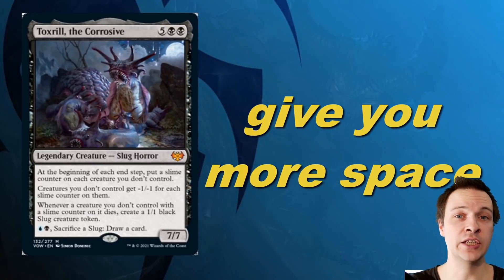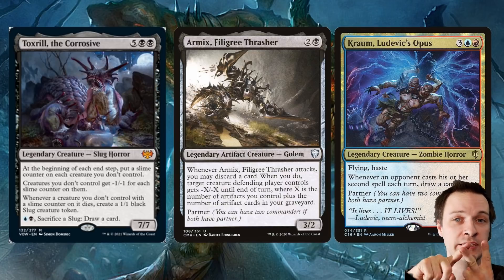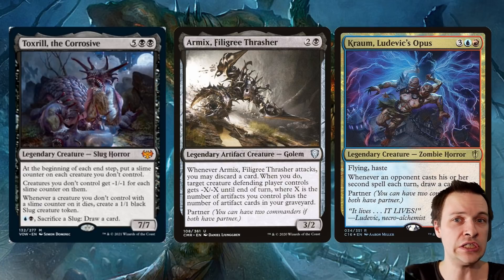Having Toxirill as the commander literally gives you more space. Toxirill is actually quite similar to Armix Crom, basically doing the exact same strategy but including red for Dockside, Jeska's Will, and the Breach-Brain Freeze-Lion's Eye Diamond combo. Armix is great at killing creatures by attacking, discarding cards, and giving minus 1/-1. Toxirill, on the other hand, does it a little bit better.